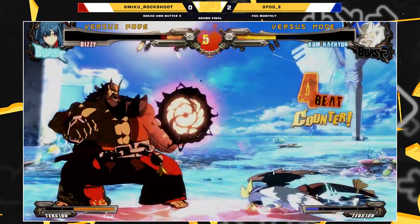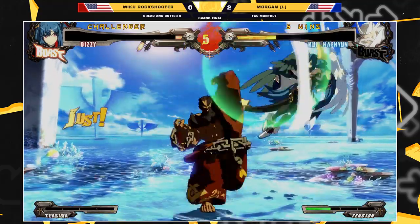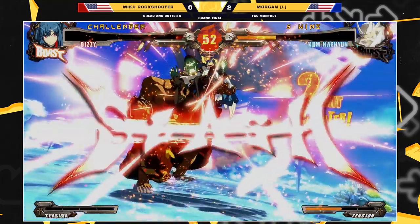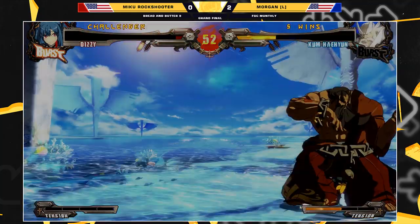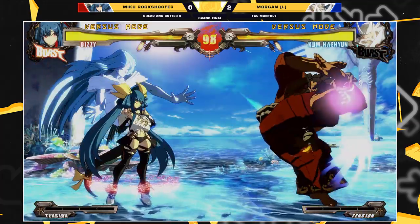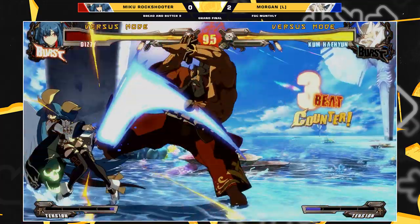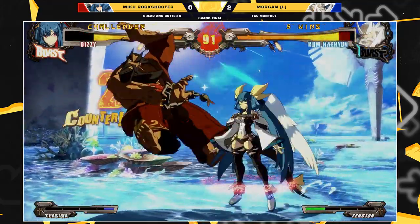Maybe he wants to mix up backdash — I haven't really seen Morgan backdash against a lot of Migu Rockshooter setups. You want to force Dizzy to guess in a lot of those scenarios because a lot of their setups aren't really backdash-safe. Kuhn's backdash is decent — nothing amazing, but it's not bad. It definitely does its job. You got to be careful about jumping out — that was really close.